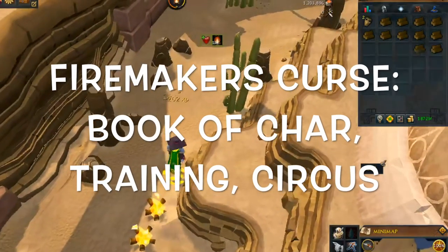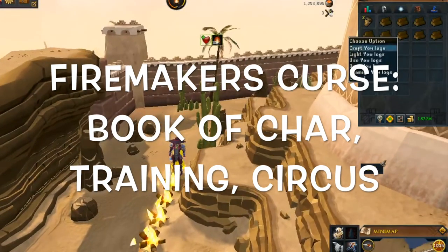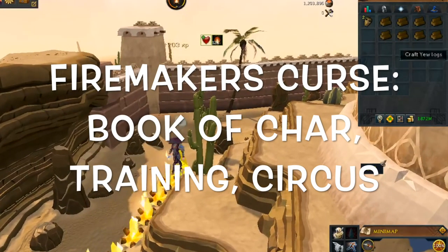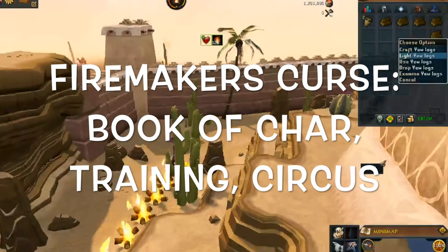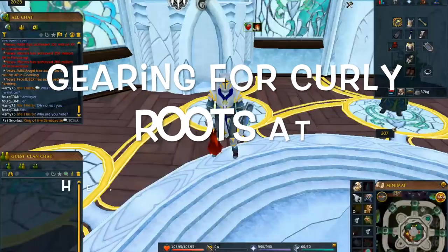Some other really awesome alternatives include the Firemakers Curse rewards, including the Book of Char, training at the Firemakers Curse area, and the Circus. The Circus will give you a quick EXP boost once a week. The Book of Char is considered to be one of the best ways to get Firemaking experience in the entire game, giving you over 300,000 EXP very quickly if you use elder logs.